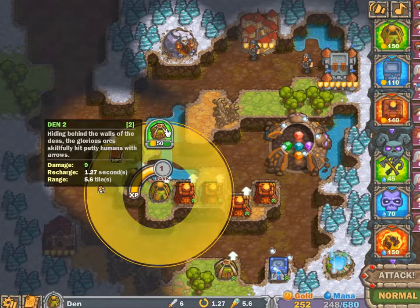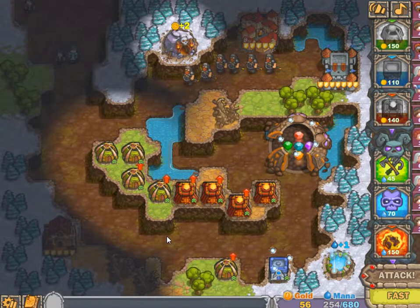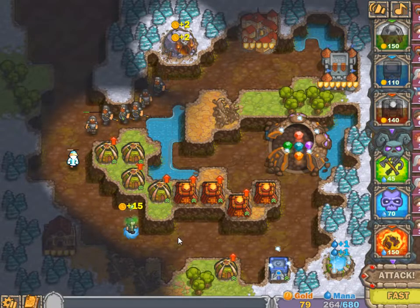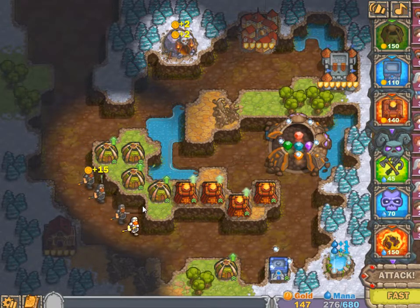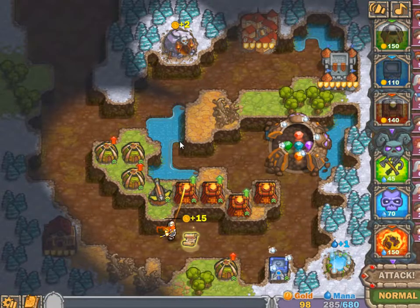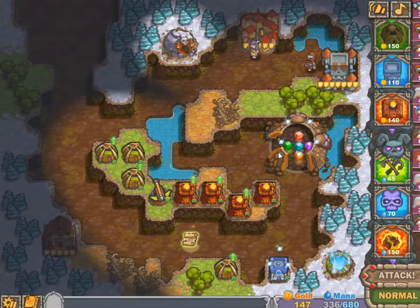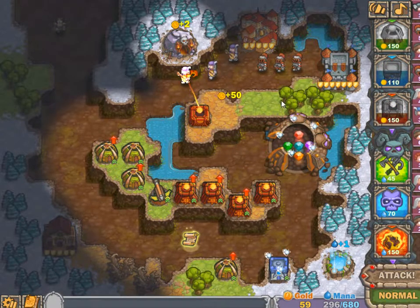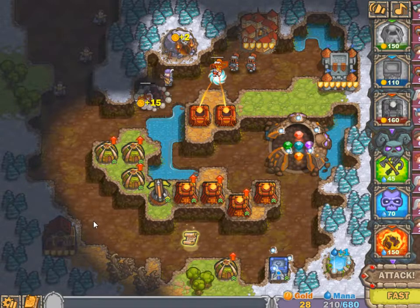Let's call the next wave and upgrade the dens — so that's everybody at level two. I think I'm good, but that tavern is really starting to annoy me. Gonna get a ballista here. I should get another temple there actually because I need to level up faster, so let's get that going.